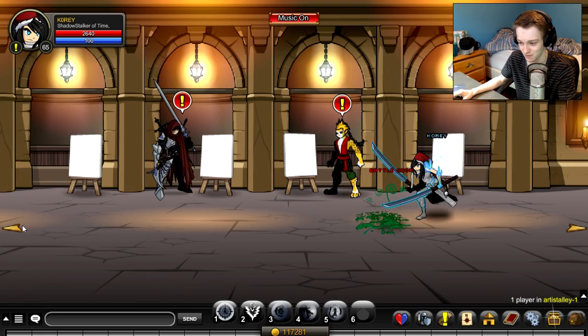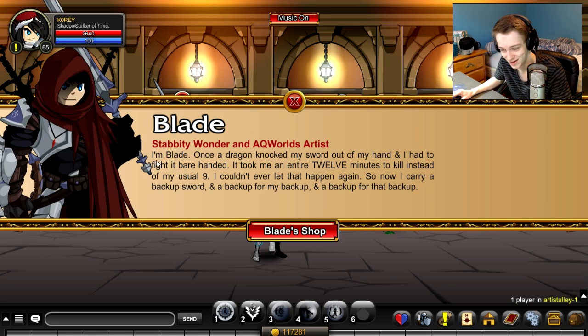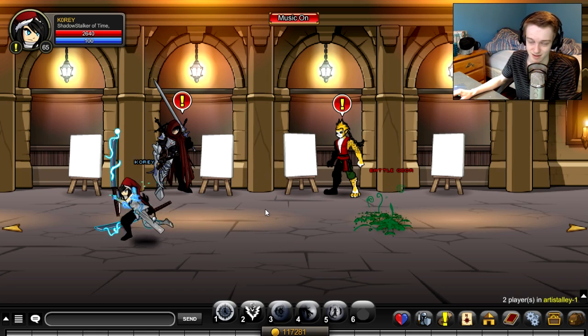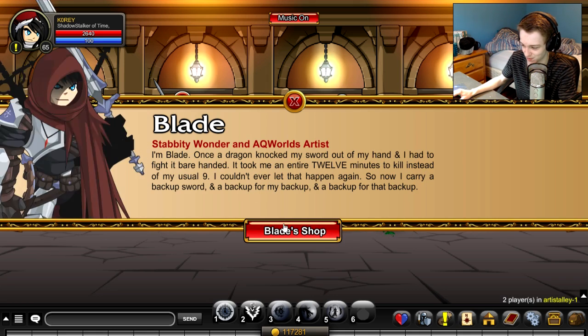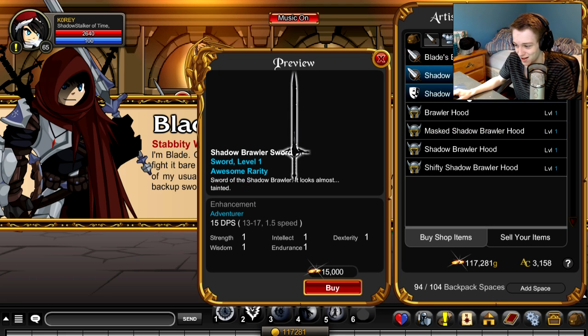If you walk all the way over here, you'll see there's one character that's better pixelated — he's got more pixels than all the other characters. That's Blade. His in-game quote is basically: once a dragon knocked the sword out of his hand and he had to fight it bare-handed, took him 12 minutes instead of the usual nine, so now he carries a backup sword, and a backup sword, and a backup sword.